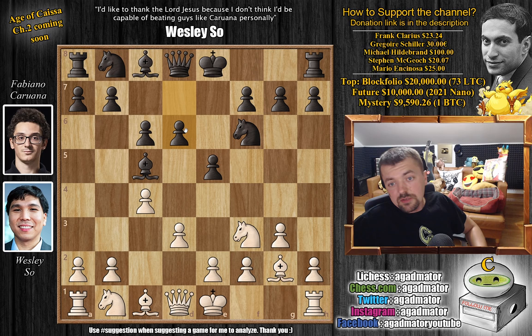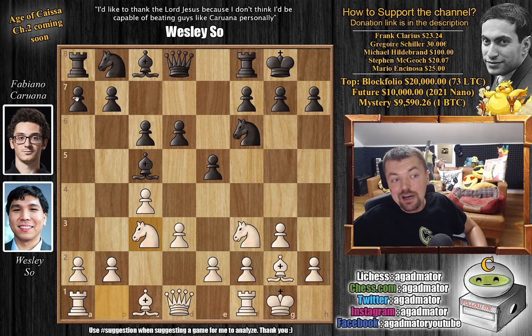This position has been reached before — for example, in 2019 in the game between Anish Giri and Vishwanathan Anand, which Giri won with knight to c3. But here, Wesley just castles on move 6, giving us a completely new game. Fabi castles as well, then knight to c3 and now a5, grabbing more space on the queenside, preventing future expansion from white. This bishop will be very safe, and Fabi is planning a4 and bringing the queen over to a5.